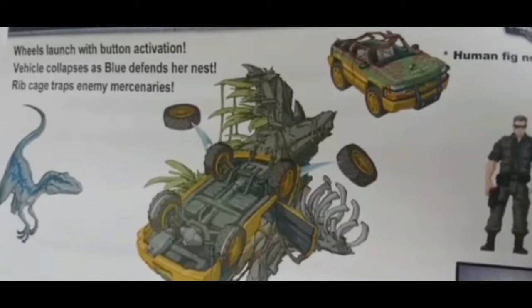Here we have this scene from Fallen Kingdom — the Owen scene with Blue and the people. It does look like this set would come with one human figure and a tour vehicle. The wheels launch with a button action, so the wheels can shoot off. Maybe when Blue jumps on it. And it looks like this set would also come with Blue.